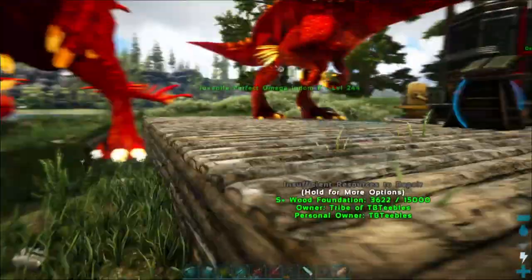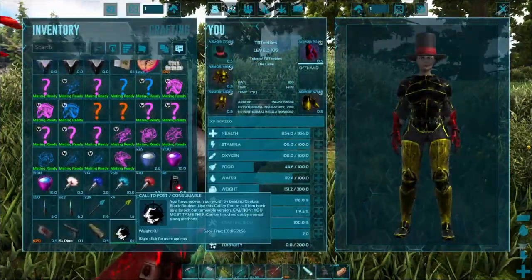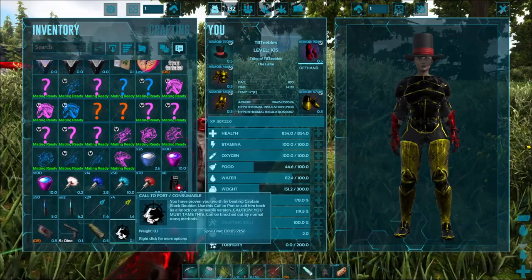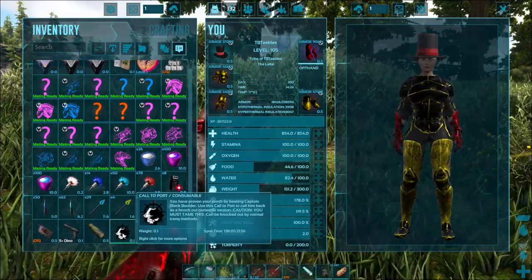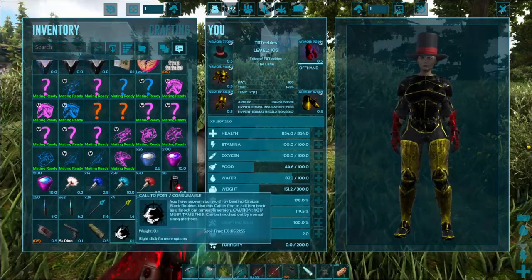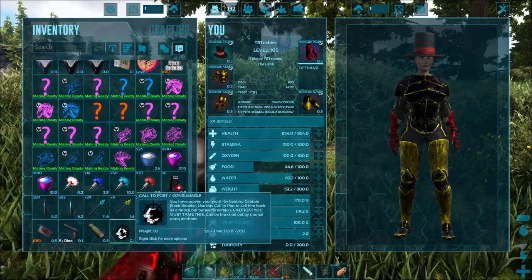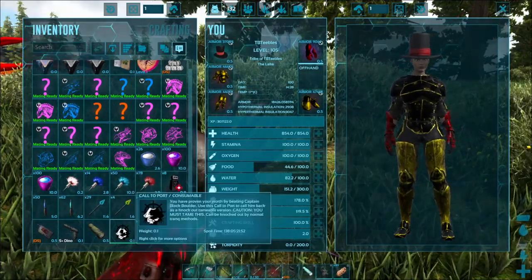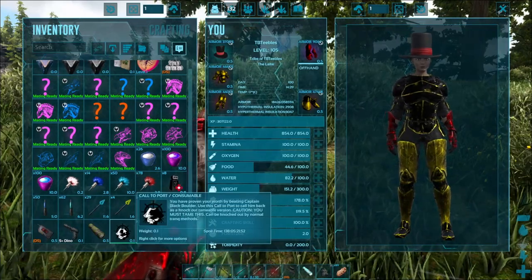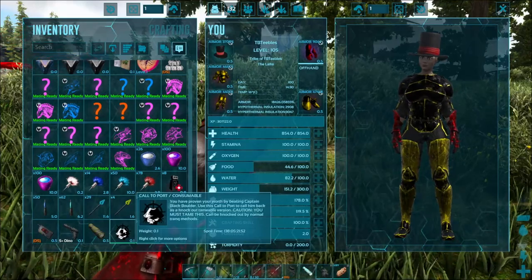This is TBT here. Today I couldn't really think of what I wanted to get done, and then I remembered that I had this thing sitting in my inventory for quite some time — the Call to Port. What this does is it allows you to summon a Captain Black Boulder. I did kill him on camera a while back. Future me may or may not put a little text thingy to identify that episode. I know I did kill him, hence why we have the item.